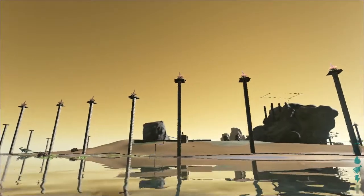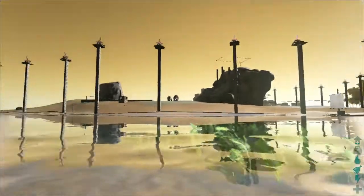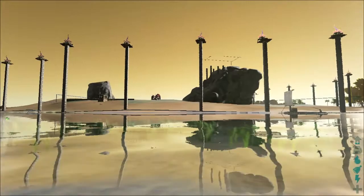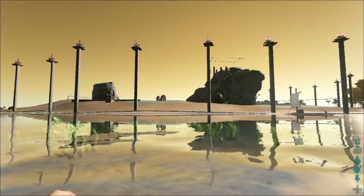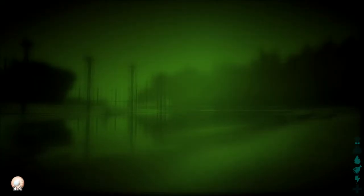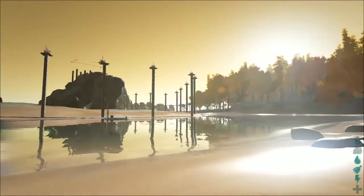This is kind of neat — these people have a base, and they've built up pillars. At the top of the pillars they put a roof, and on top of that they have the Plant Species X, which is currently attacking. It's a plant species that shoots bubbles of goo at you.